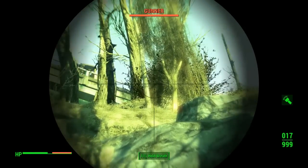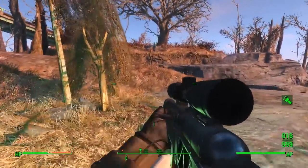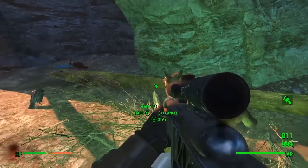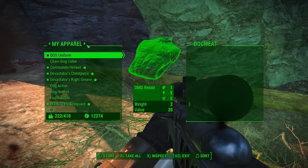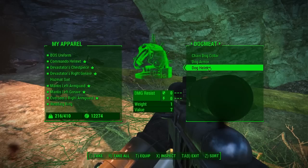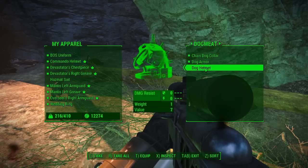All you're going to want to do is call Dogmeat over and go into his trade menu. Go to Dogmeat, open his trade menu, and then trade the items into his inventory: chain dog collar, dog armor, dog helmet. Then if you can see at the bottom where it says 'take' and 'take all', there's also 'equip' — press T to equip all of them.